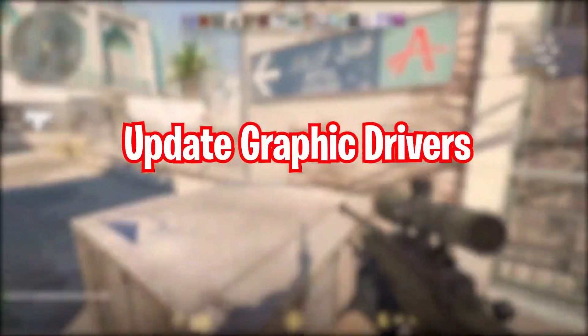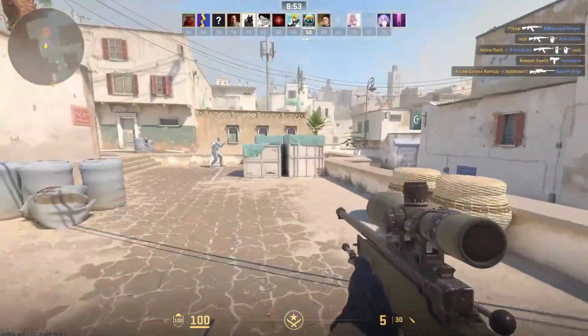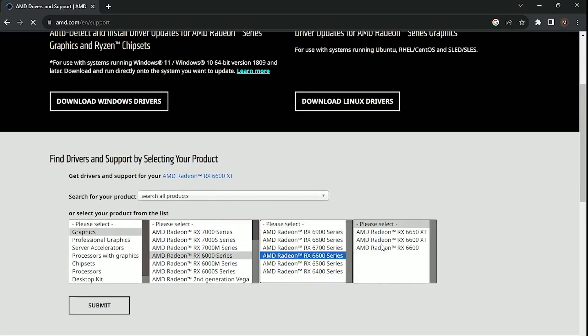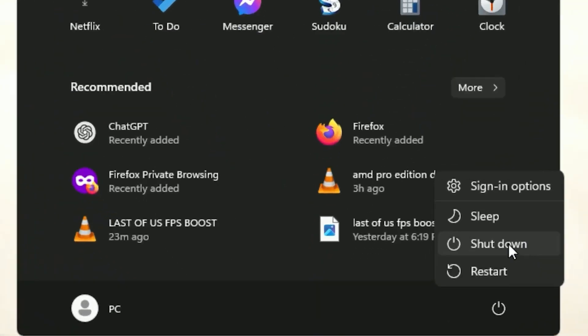Step 2: Update Graphics Drivers. Outdated graphics drivers are a common cause of crashes. Visit your graphics card manufacturer's website — NVIDIA, AMD, or Intel — and download the latest drivers for your GPU. Install them and restart your PC.